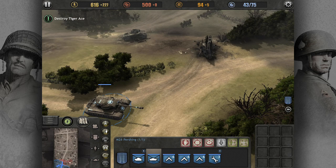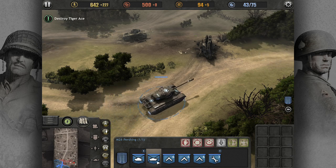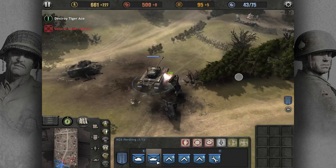You can also issue a move and face order. With the unit selected, double tap and hold on a location, then drag to display and adjust the facing direction arrow. When the unit arrives at its destination, it will face in the direction you selected.